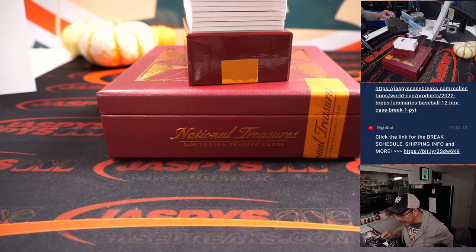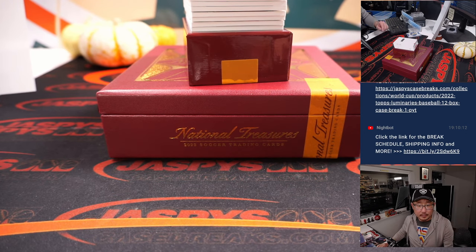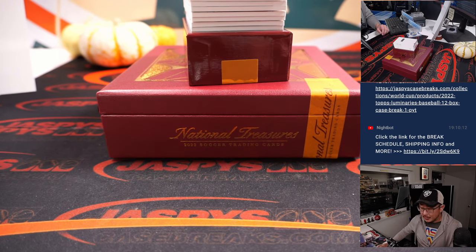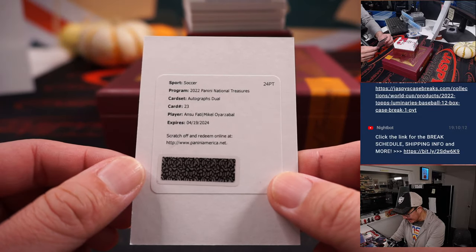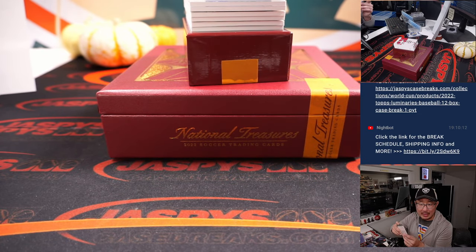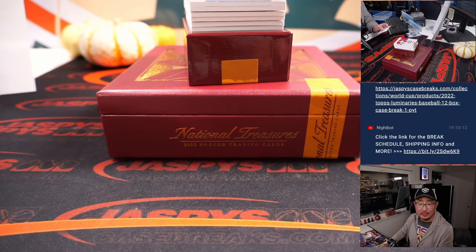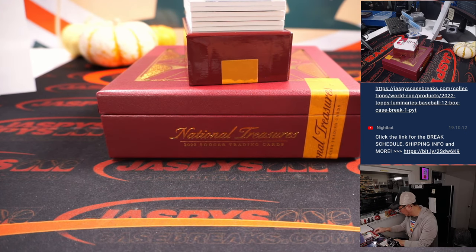We got a dual autograph. They're both on the same club. We got dual autographs for Spain — that's Ansu Fati and Mikel Oyarzabal. Oyarzabal plays for Real Sociedad, and of course Ansu Fati is with Barcelona, just 20 years old. Could be a big World Cup for him. David B. gets Spain — Last Spot Mojo.